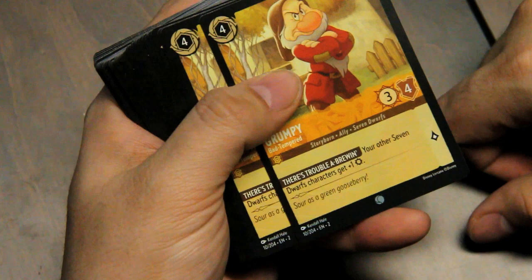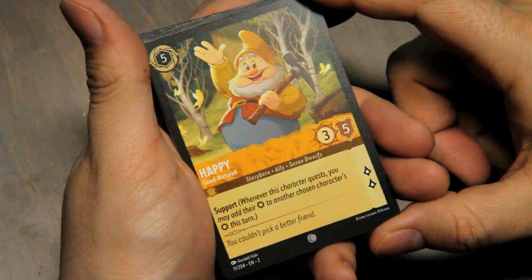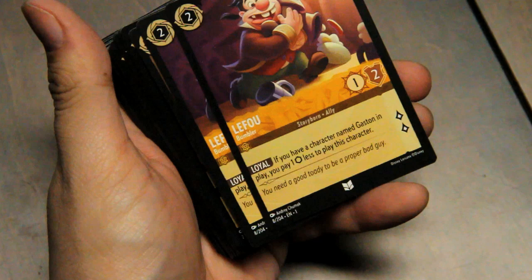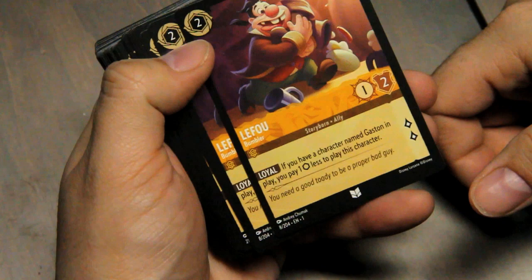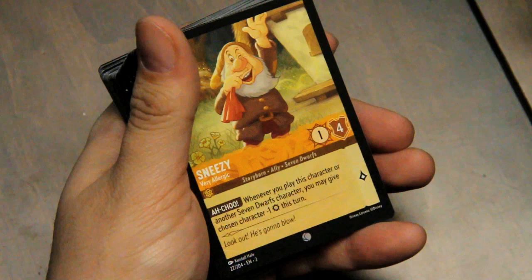Happy — whenever this character quests, you may add their strength to another chosen character's strength this turn. Seven Dwarves but doesn't rely on the other dwarves. The Few — Loyal: if you have a character named Gaston in play, you pay one less to play this character. Sleepy: play exerted, doesn't do anything to help other Seven Dwarves but counts among their numbers. Sneezy — Achoo! Whenever you play this character or another Seven Dwarves character, you may give chosen character minus one strength this turn.